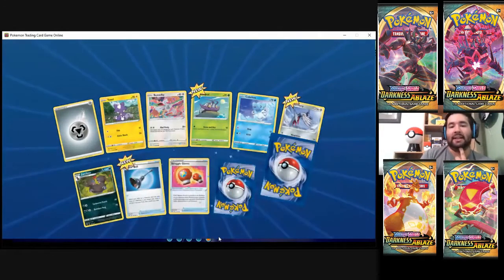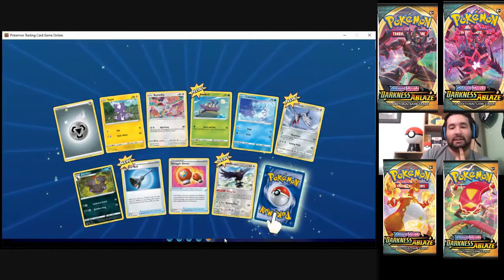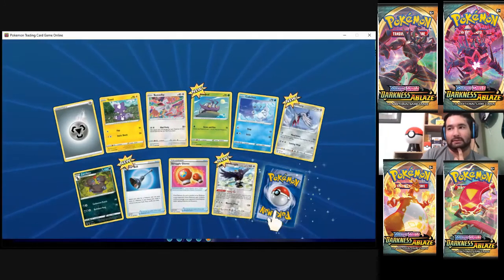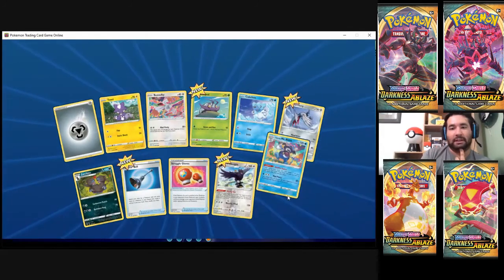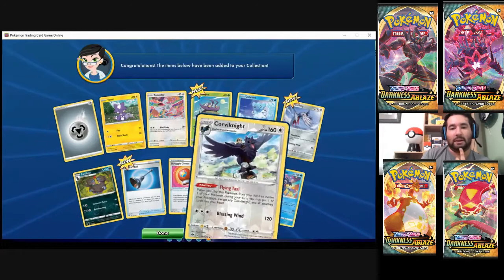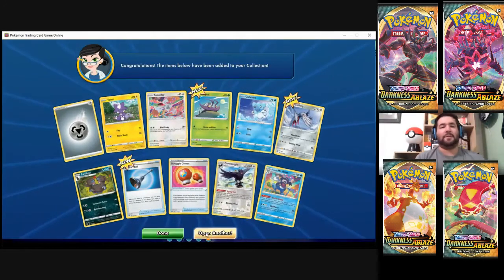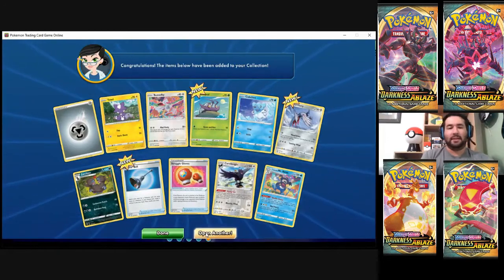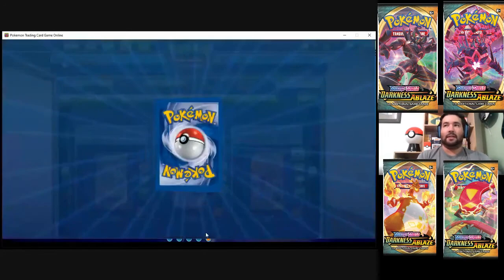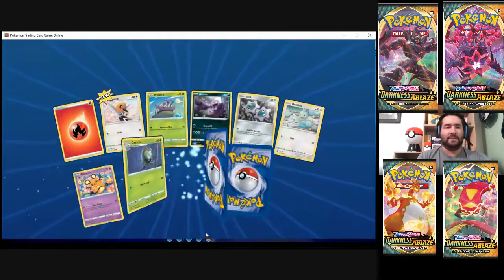The only thing I could think of, way back — because I grew up in Base Set — was Chansey with Double Edge. Galarian Mr. Rhymers are rare. And then we got a Corviknight rare. I want to say Machamp with Submission, but I think his was a subtracting one. And Arcanine had Takedown. So yeah, I was never a fan of damaging myself.